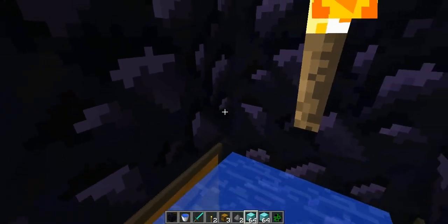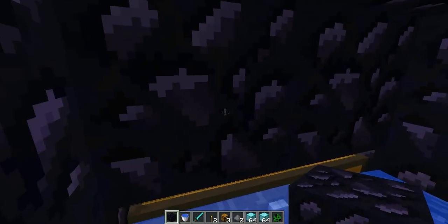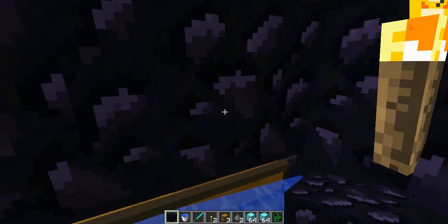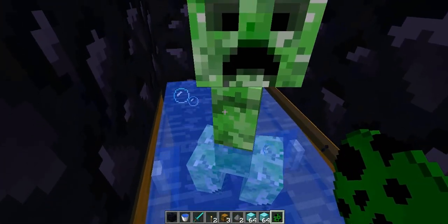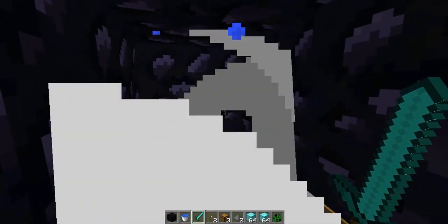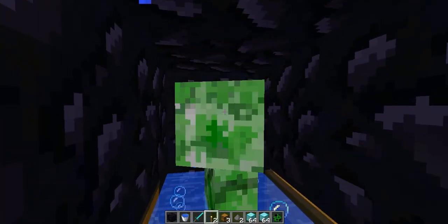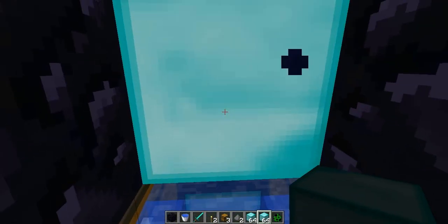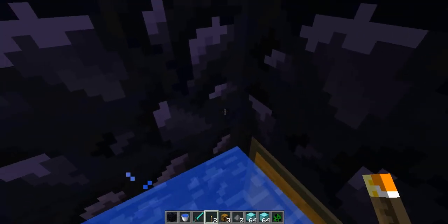They can't do anything here unless they break these — and they won't break. Even if they put the creeper egg up here, it will still drop onto the floor because there's no space for it to explode. On the server, it takes 4 hits for obsidian to break, but because the creeper is on the floor, it will not affect it.